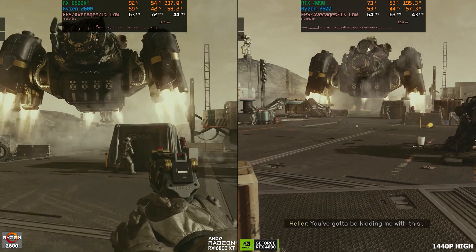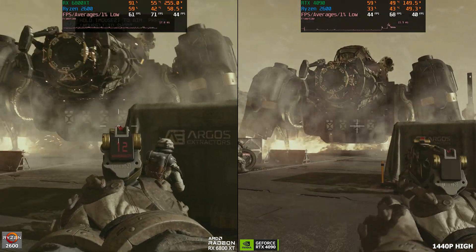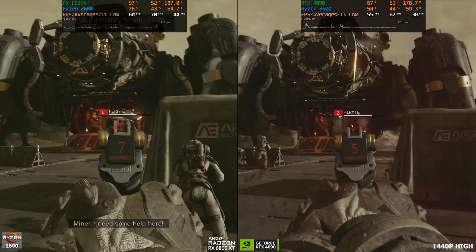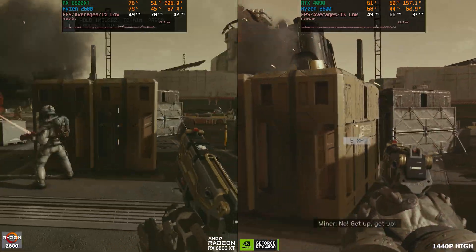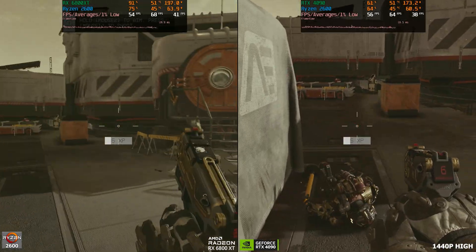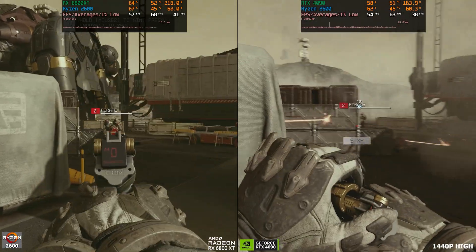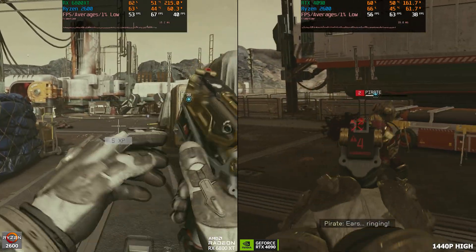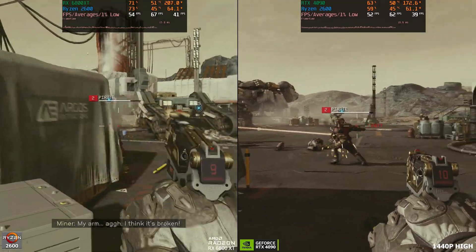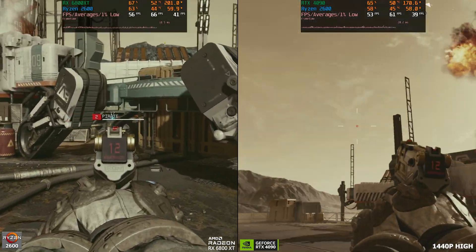Here's this same combat section, now with the 6800 XT and the 4090. It should be fairly similar to how it was with the 7900 XTX. It's quite interesting to see how the 6800 XT is a couple of frames ahead of the 4090 because of that CPU bottleneck we're looking at.